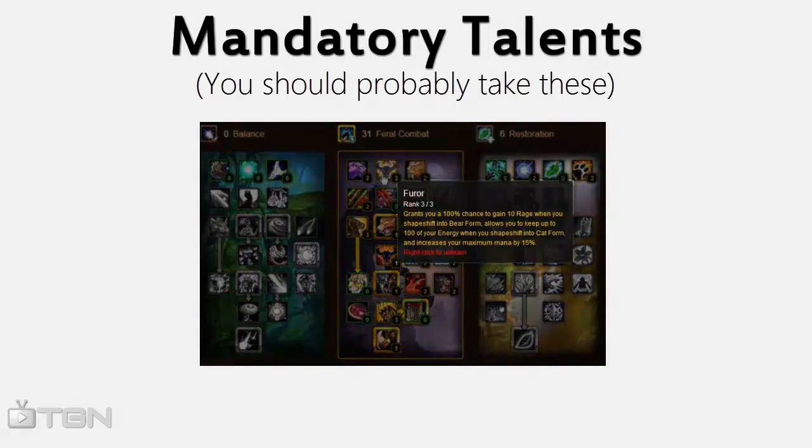We need 3 out of 3 in Furor because this will let us shift into Bear and into Cat without having insanely large DPS losses from lack of energy.